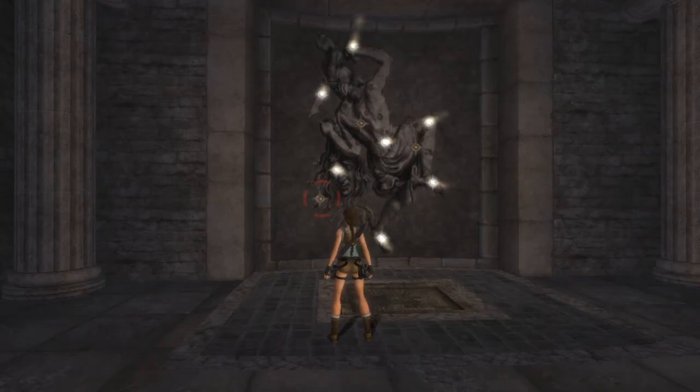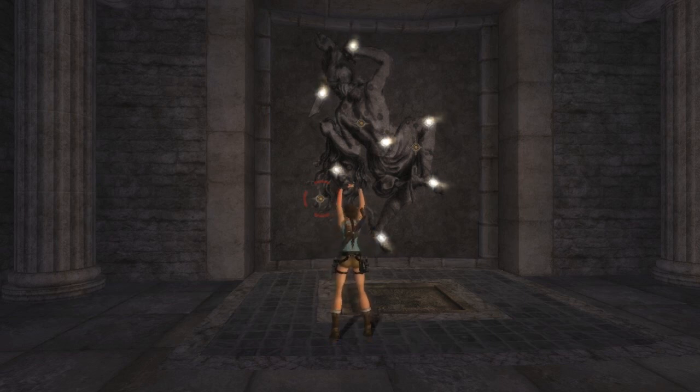Welcome ladies and gentlemen, my name is Epic and this is Tomb Raider Anniversary. The level is St. Francis' Folly. It's the first level in the Greek set and it has six artifacts, zero relics, and no particularly special treasures.